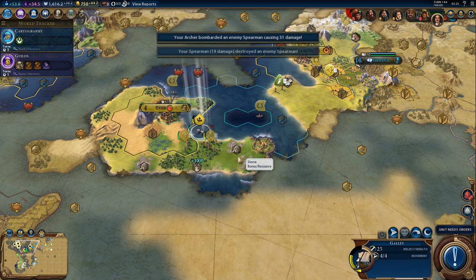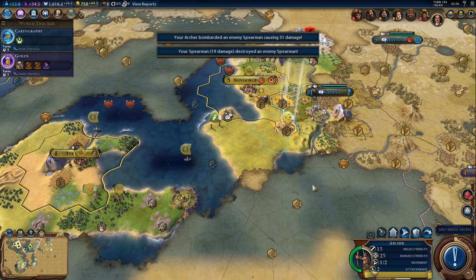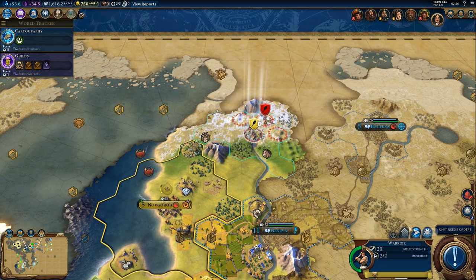Kill that guy. Off we go, we'll stay inside the cities. Let's try to follow that worker. There's a barbarian warrior — we'll just stay fortified.